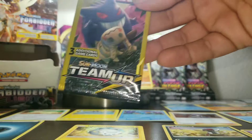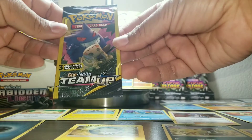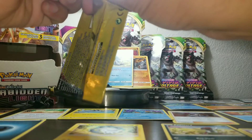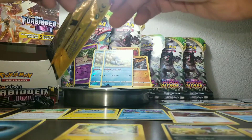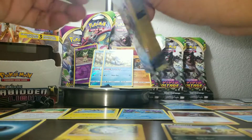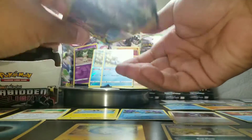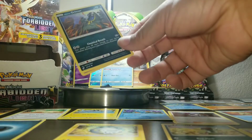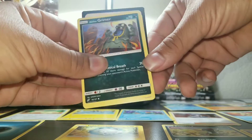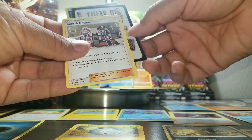Now we have another Team Up — this one is Gengar and Mimikyu. I like this. We're going to open this one like a pro. What do we got here? Look at Grimer — check out this art on Grimer! Grimer's looking good. Cosmog — very cool. And Ingo and Emmet — no idea who they are, but okie dokes.